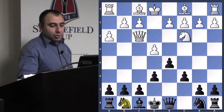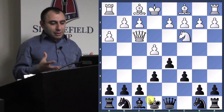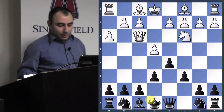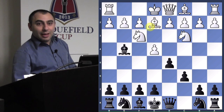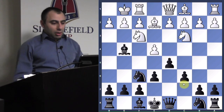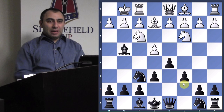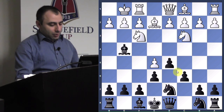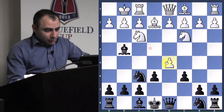After he takes e3, you go knight f6 and just develop your pieces. It's a roughly equal position. White has the bishop pair, but he doesn't have great control of the center and still needs to develop a lot. Bishop g4, bishop e2 is played, and now e6 is a good move. After knight f6 is played, white has a few options — he can push e5, but we just go knight f2 d7, try to play c5 and knight c6.